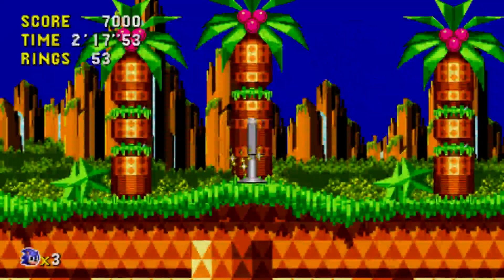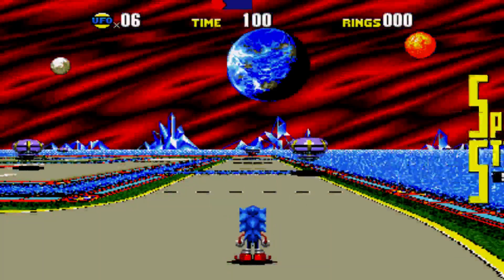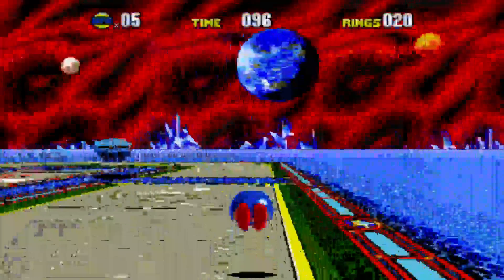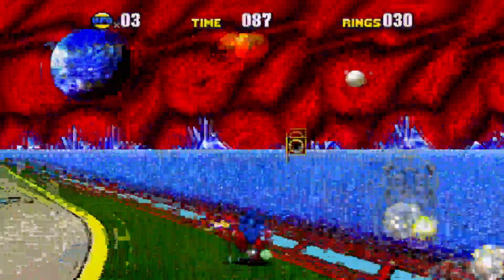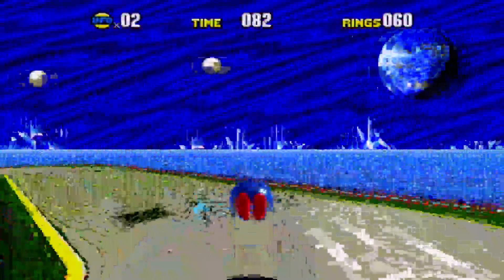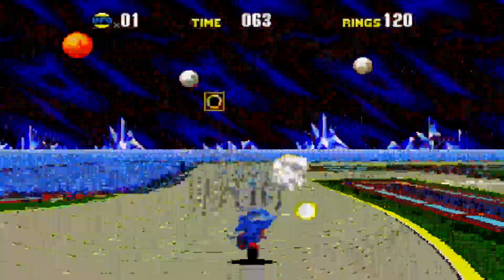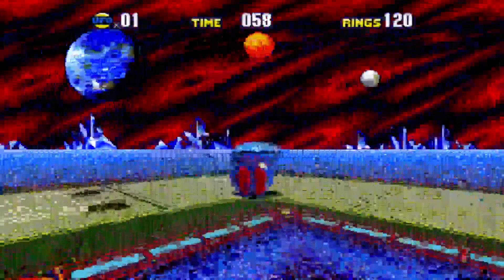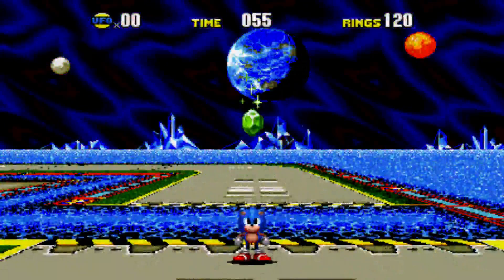We'll try to travel to the past — now we're back in the present, we got 50 rings. Get in the ring and we're about to collect the time stone. Now this is more of a 3D-like mini game session. That background — now we have to hit the UFOs. We have a time limit. Okay, that was easy, so we got ourselves a time stone. We have six more to collect.